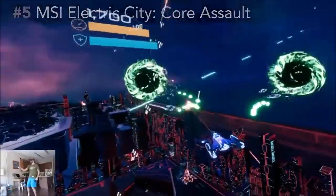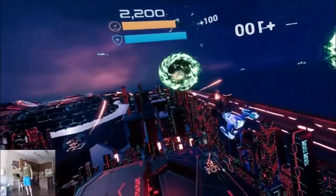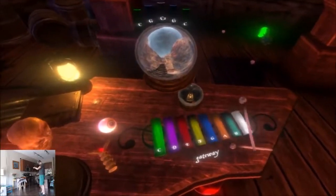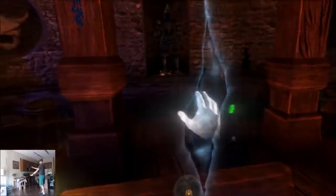The ship you control stays with your hand, so it's like you're holding a small toy ship that can fire lasers and missiles. There are also musical spells that, when played correctly, transport you to other worlds temporarily before returning you back to your wizard home.